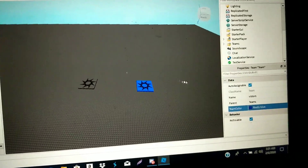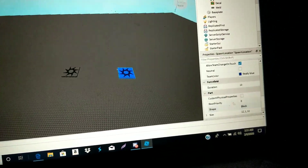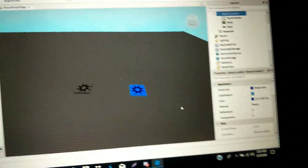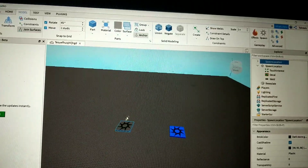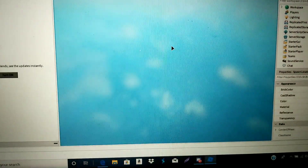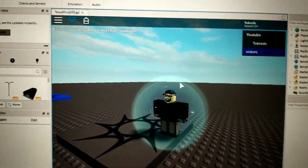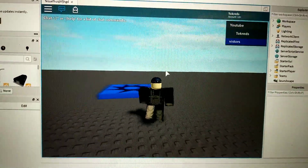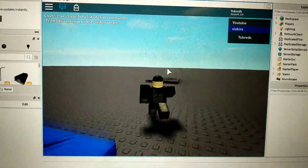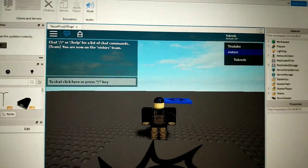Everything should be good. Let's try this out — if everything works right, you should spawn on the group spawn. Let's go to Play — you can press F5. Let's see if this works. Ta-da! It worked! As you can see, I have been placed on this spawn, not that one. Now if I wanted to I could switch over, but I'm not going to because I'm actually a member of this group.